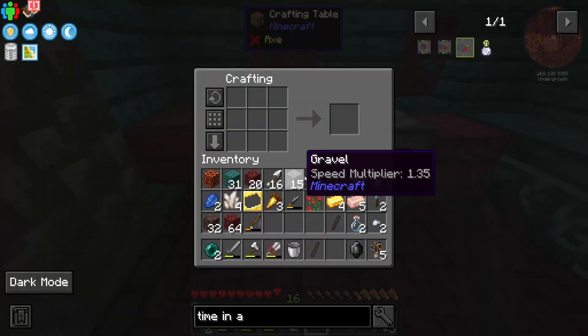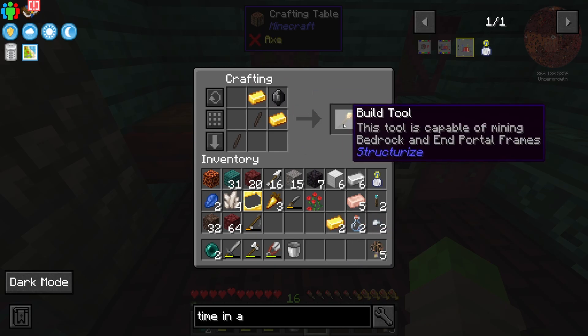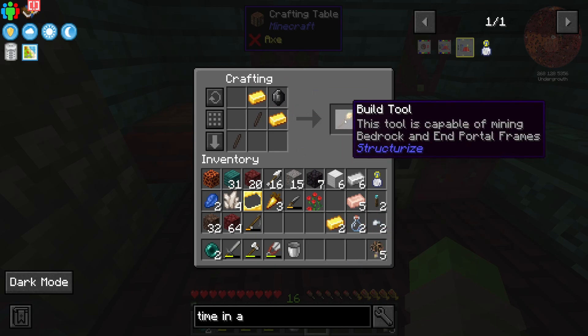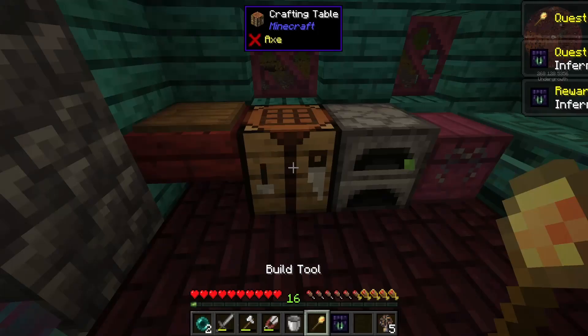Let's go ahead and head inside and do this thing. So this, that, two gold, and then a dark gem — and that is our build tool. This tool is capable of mining bedrock and end portal frames. The bedrock is really what we need though.